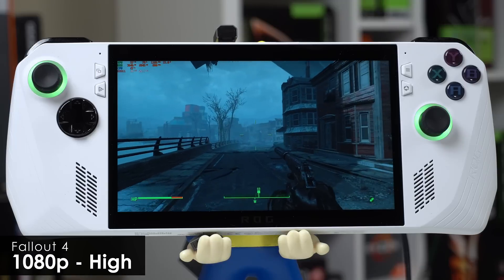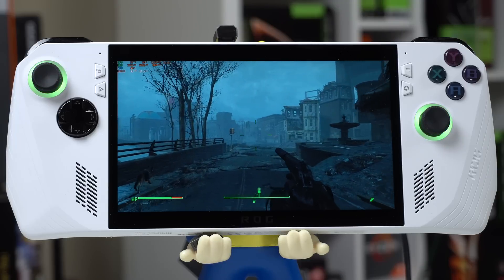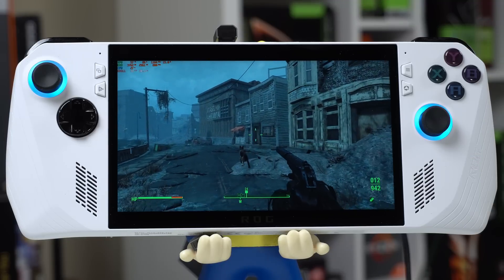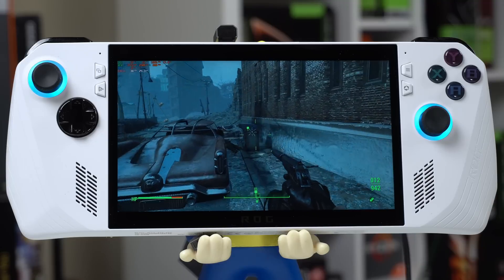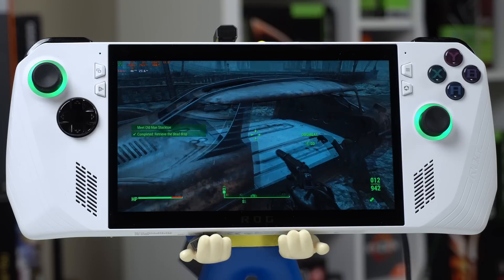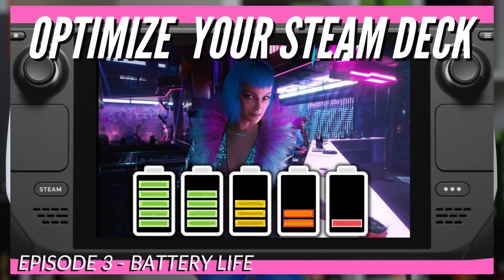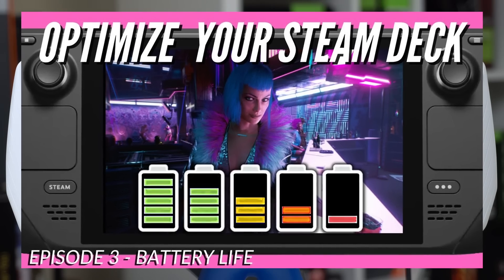In the handheld arena, we are constantly tiptoeing a fine line in terms of optimization. In its simplest form, we have two variables to optimize: performance and power consumption. Generally speaking, as you increase power consumption, your performance improves as well. However, going the other way works just as well, with less power consumption providing longer battery life. If you want to improve balance in terms of power consumption, it's a pretty straightforward problem to solve. You can get a larger battery, play less demanding games, or accept some compromises in your game settings to achieve an acceptable experience.